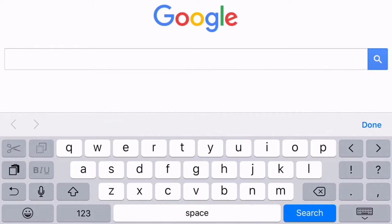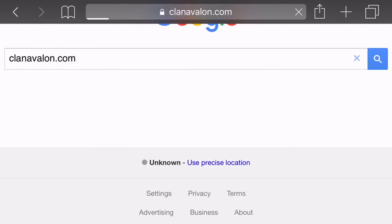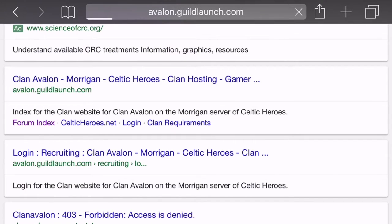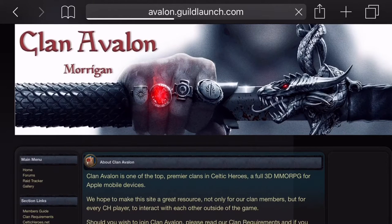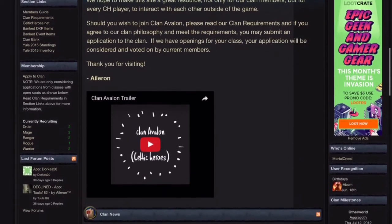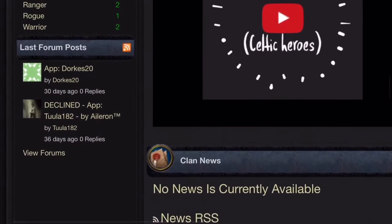First, go to guildlaunch.com, but in my case my clan already has a branch set up with them, so I go to ClanAvalon.com, scroll down, and click 'Avalon at guildlaunch.com.' Now that I'm in, this is our clan website — the Avalon setup. He gives an introduction here, signed it, and this is actually the clan trailer that I created. It shows applications over here in the corner.